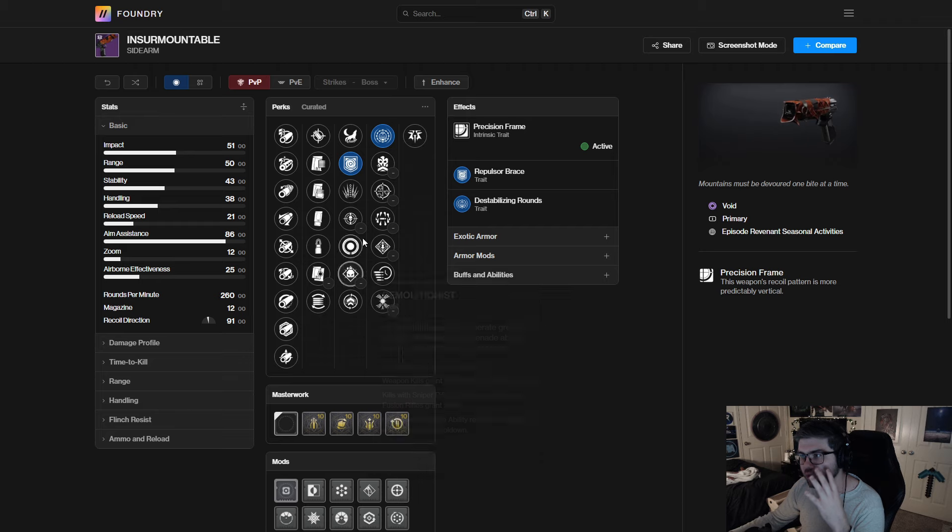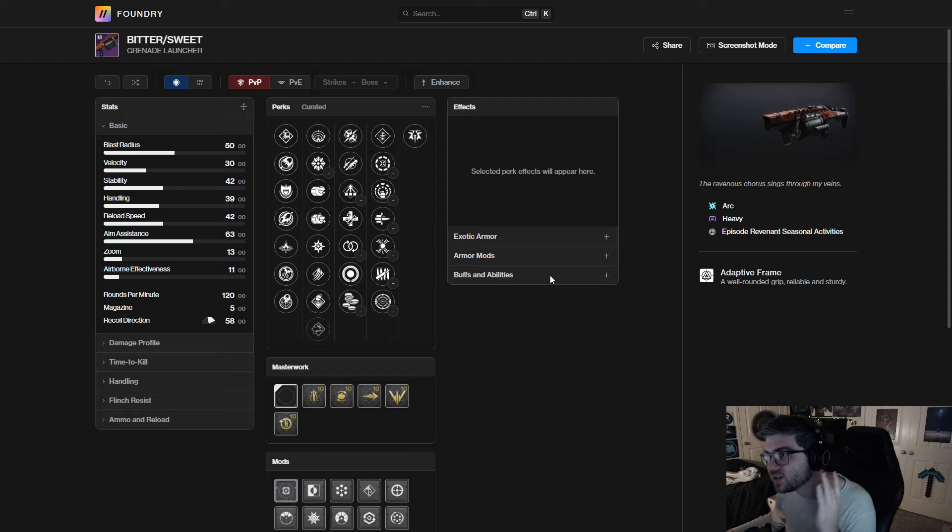The problem is other weapons can just roll with these combos now too. Before, if you saw Demo and Destabilizing or Repulsor, you'd use it even if the weapon was kind of bad. But now there are just decent or even good weapons rolling with these combinations. Unless this thing is secretly insane for red-bar DPS, I don't really ever see myself using it unless there's a specific champion scenario. If you're a fan of sidearms you'll probably like it though.